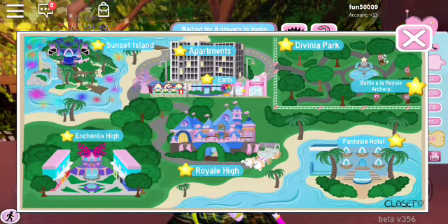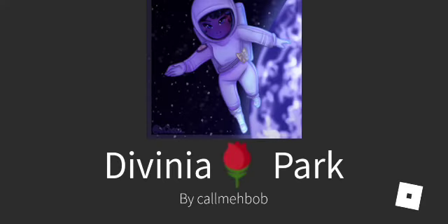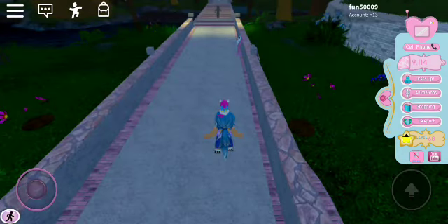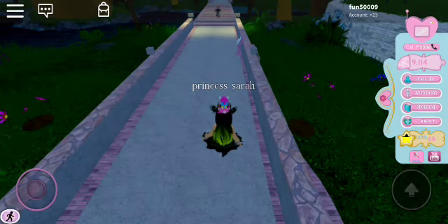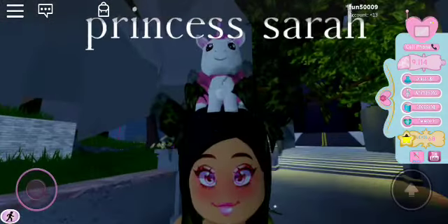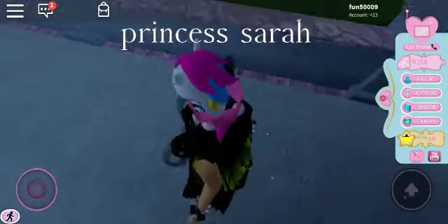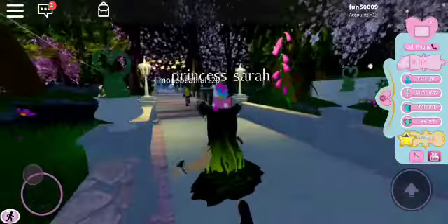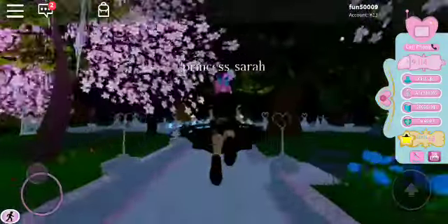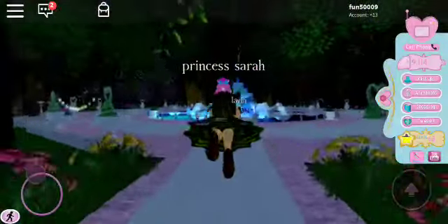After Battle-a-la-Royale, I go to Divinia Park and go to the fountain. At the fountain you can win diamonds, win XP, win nothing, lose diamonds, or get a halo — so it's basically a win-win unless you lose your diamonds, but that's kind of rare. Here we are in Divinia Park, let's go to the fountain right now.